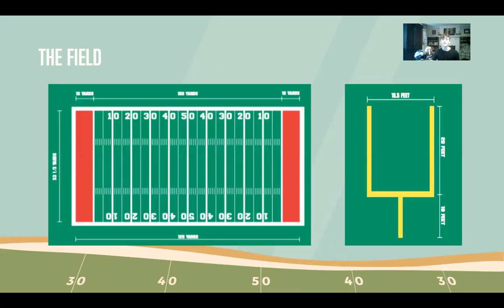The NFL playing field is 100 yards long with an additional 10 yards on each end for the end zones. It is 53.3 yards in width. The end zones are marked with orange cones and usually have the team's name inside the area. The goal posts, also known as the uprights, are 10 feet above ground, 20 feet tall, and 15.5 feet wide. They are located on either side of the field at the end of each end zone.